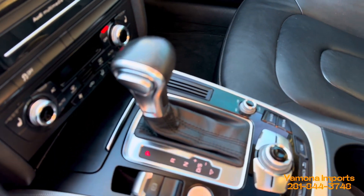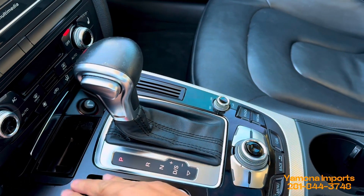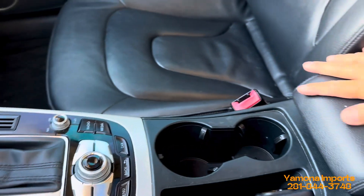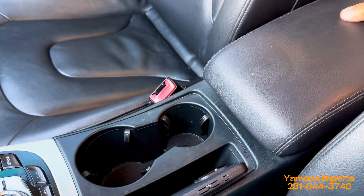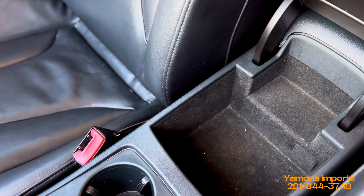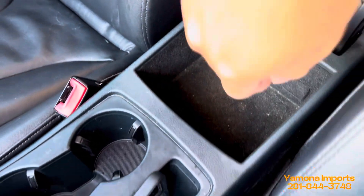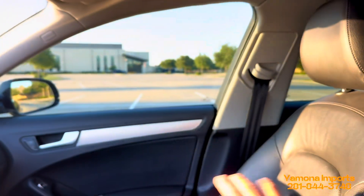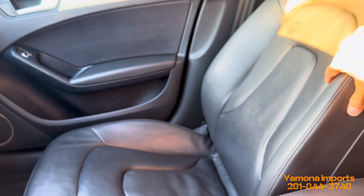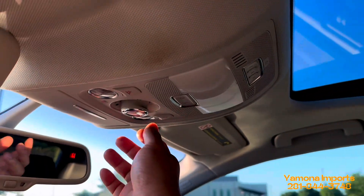There's some additional storage that looks like it could be a lighter socket. There's an armrest you can move forward and down. There's also another air circulator vent. The leather seats are really comfortable — they hug your body nicely.